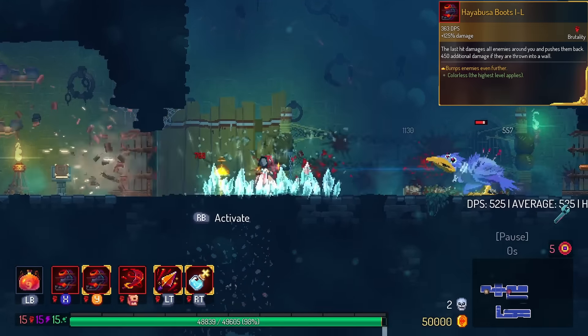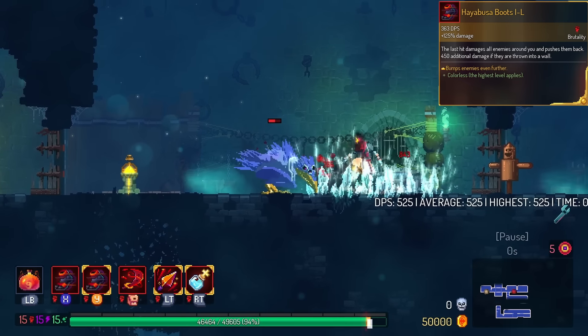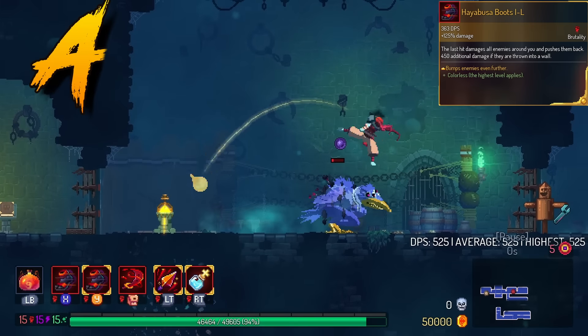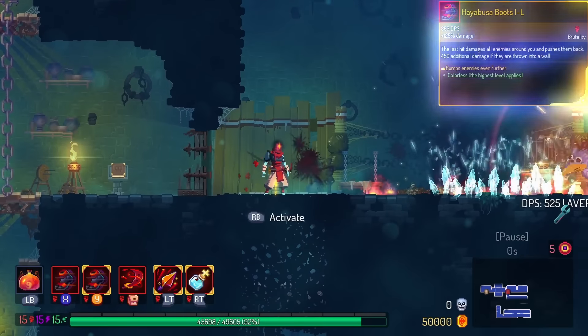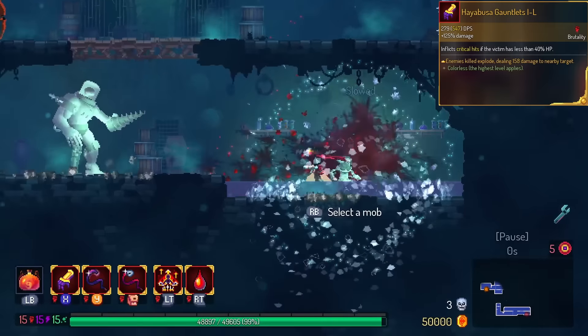Hayabusa Boots gets a knockback bonus on the Somersault. This thing is actually very potent. We're gonna put this in the A tier. I don't know if it helps you on bosses, but in biomes, you can clear whole rooms by just doing the backflip.